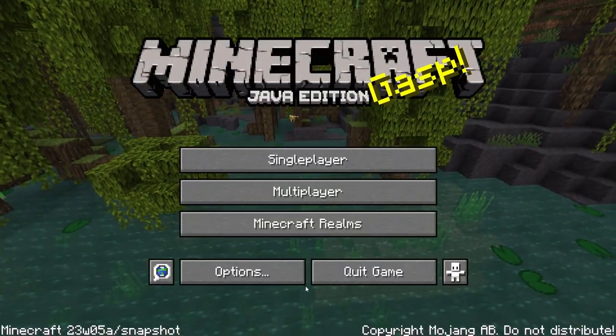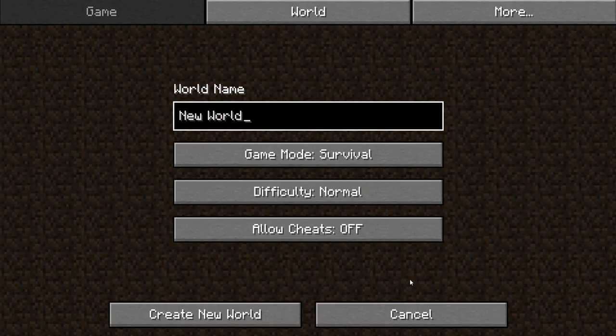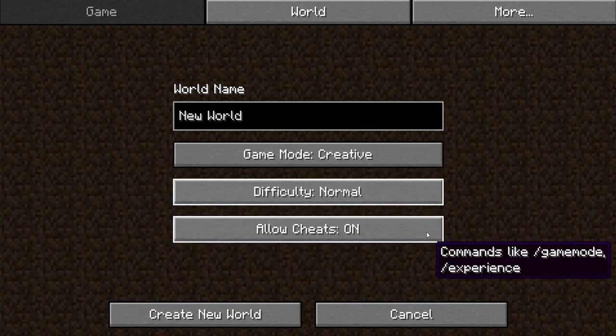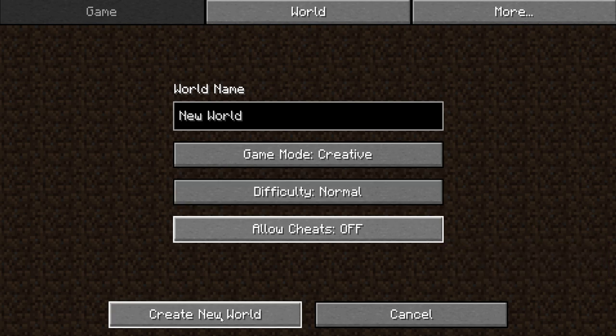One of the biggest changes in this snapshot is to do with the Create New World screen on Minecraft Java Edition — it has been updated. This seriously gives me old school Minecraft Pocket Edition vibes. By default, you will start on the game screen where we have world name so you can change the title. We have game modes where you can switch between survival, hardcore, creative, etc. Below that, we have the difficulty, allow cheats on or off, and obviously you could then create a new world.